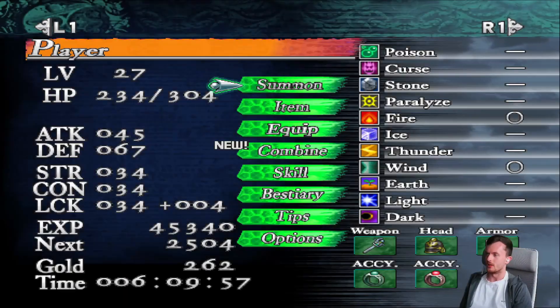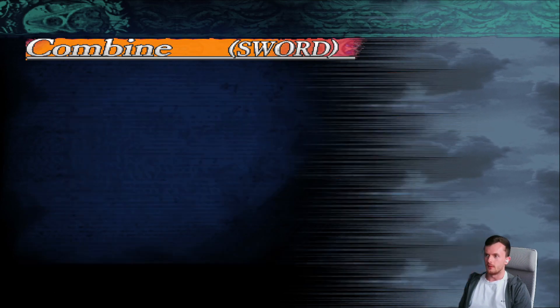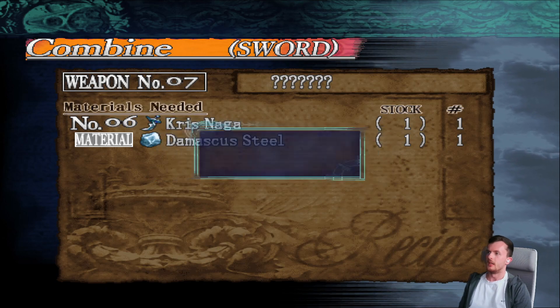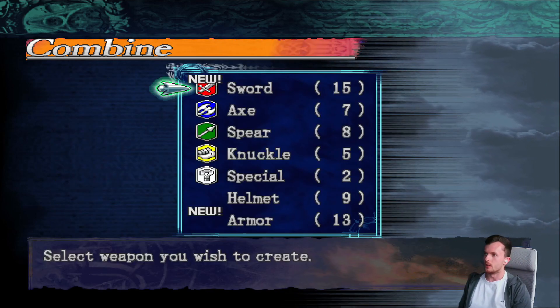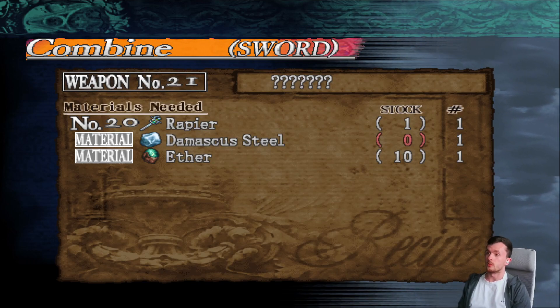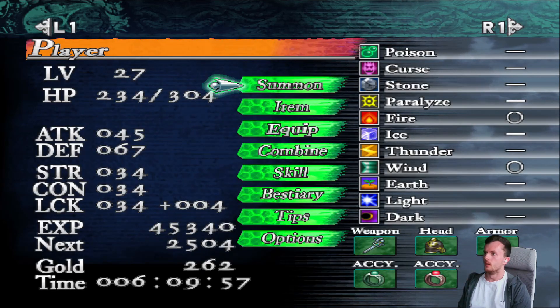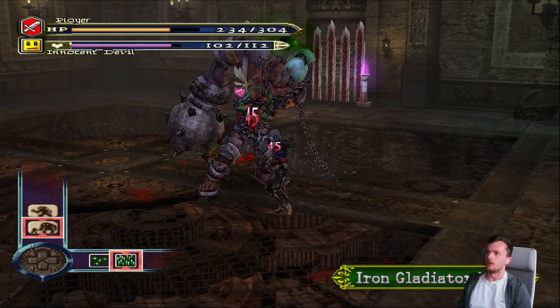I have no idea what this is. Actually, let's have a look now. Sword - yes, sword is definitely something you want to make. It's got to be that one - the Mask of Sword, there we go. And the last one... I presume that's an upgrade to the Fencing Sword as well. But yeah, that's definitely something we want.